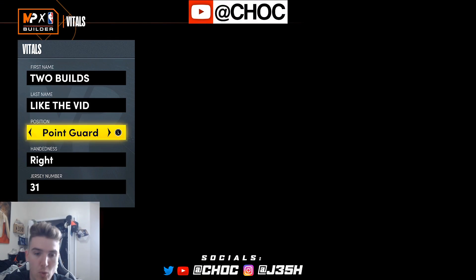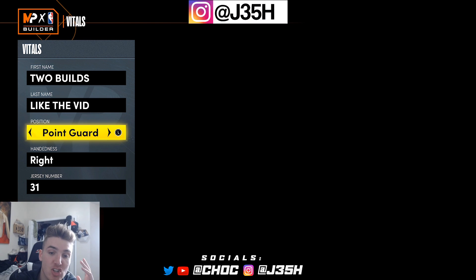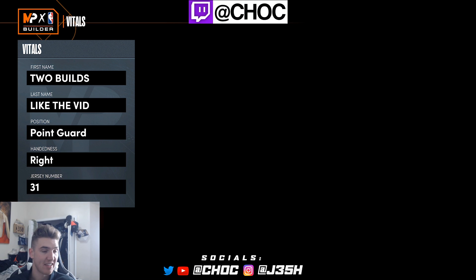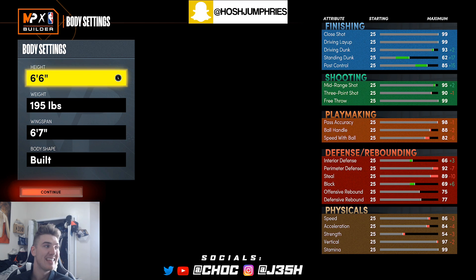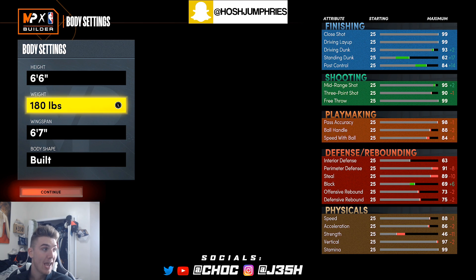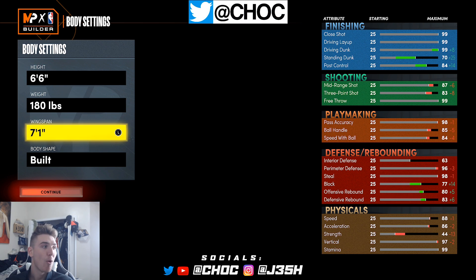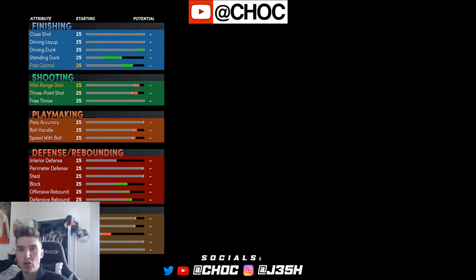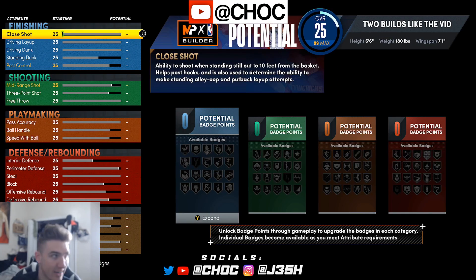Next gen is just a little bit more complicated than current gen, so I'm going to give you guys two different builds so you can find one that fits your game. Point guard for the position — the hand and jersey number do not matter. Now let's get into what does matter: the height, weight, and wingspan. So 6'6", 180, 7'1" wingspan. The body shape doesn't matter — pick whichever one looks the coolest.